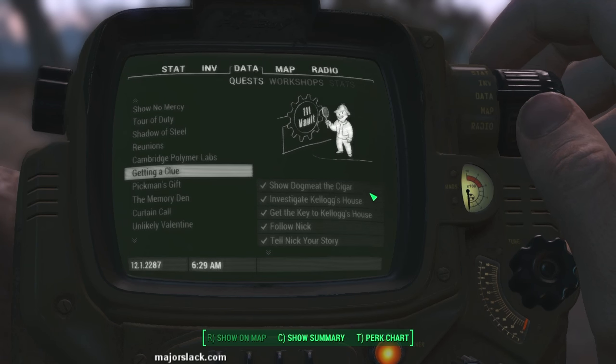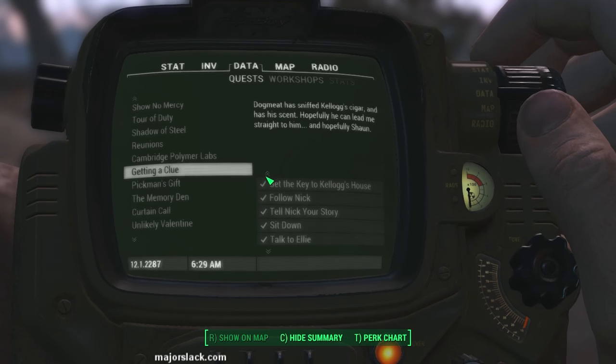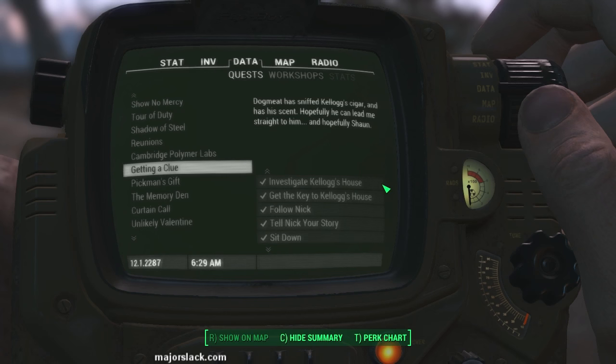So you've got Far Harbor downloaded and installed. How do you start playing? Well first of all you have to have the main quest Getting a Clue completed in order to start the DLC. Getting a Clue is part of the main quest line and it's the one where you hook up with Nick Valentine and investigate Kellogg's house in Diamond City.